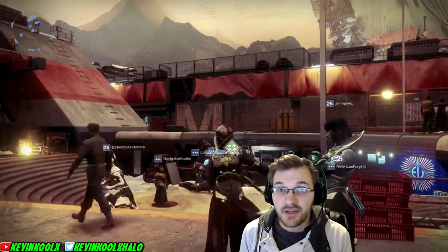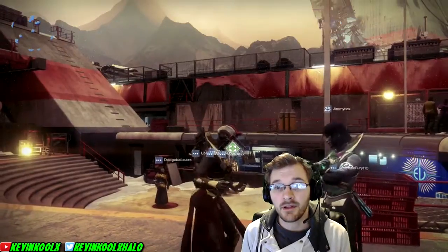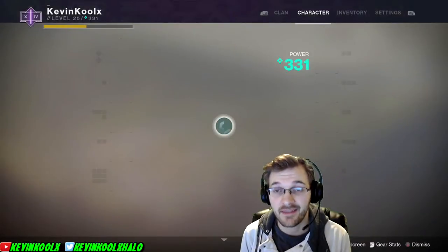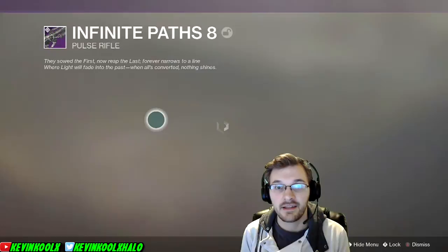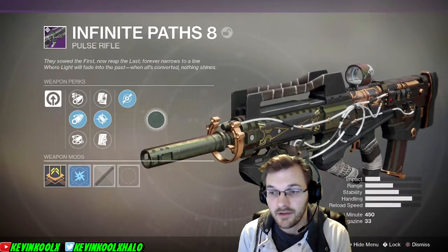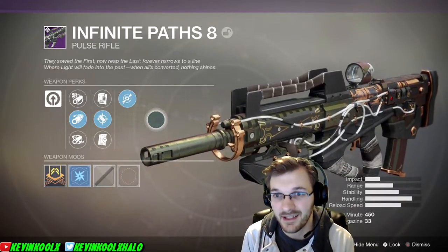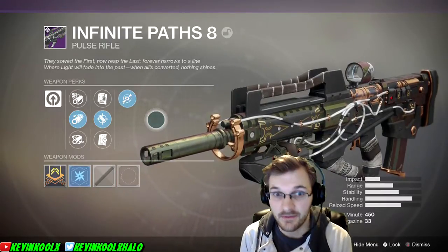How's it going everybody? It's Kevin here once again giving you another gameplay commentary. Today we're doing another weapon review of one of the new Forge weapons for this week in Destiny 2, and it is called the Infinite Path 8. It is from Lost Prophecy Verse 8 — a pulse rifle you would get from Mr. Vance over on Mercury. If you like these review videos please tap that like button, leave a comment below what you think about the Infinite Path 8, and let's get right into the review.